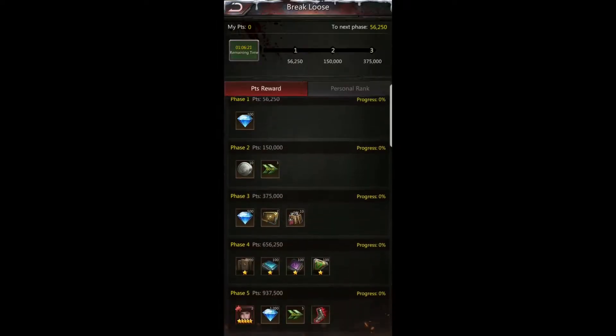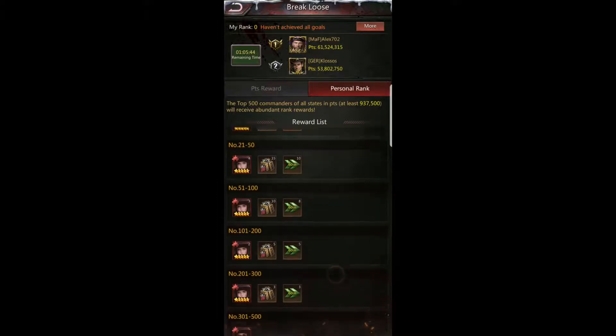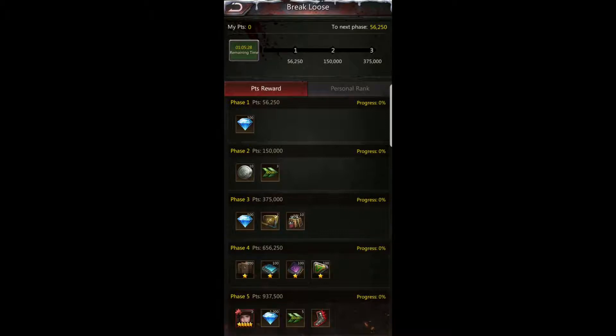I only need 937,500 points to complete Break Loose phase five, which will guarantee me two Leofrags. Because I'm already doing this event for Global Ace Commander and doubling up for Alliance Showdown, it's the perfect time to complete Break Loose within its time window and automatically get two Leofrags. If I rank in the top 500 I'll get a bonus Leofrag, and top 200 gets two additional frags. The goal is to do one task and collect rewards for three different events — that's awesome.